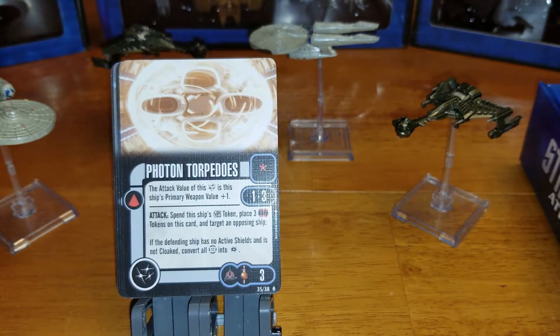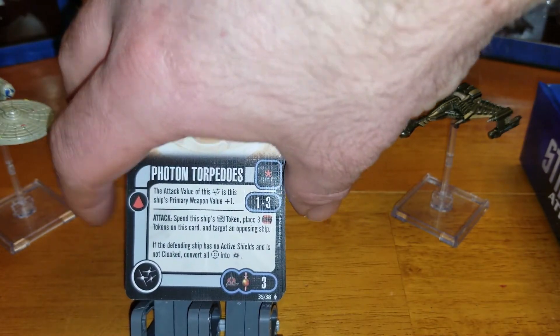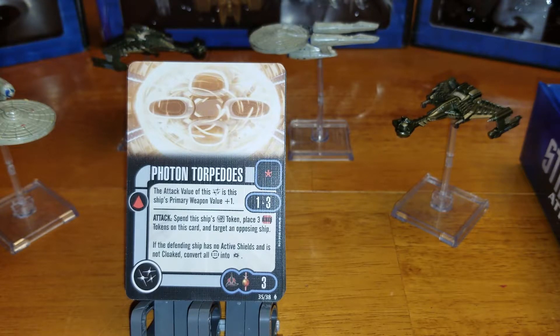Next we have Photon Torpedoes. The attack value of this weapon is the ship's primary weapon value plus one, which would put it at five. Spend this ship's target lock token and place three time tokens on this card, then target an opposing ship. If the defending ship has no active shields and is not cloaked, convert all battle stations into criticals. At range one to three, that's an extremely good weapon — and if you had the captain adding an extra attack die for attacking a specialty ship, you'd get six attack dice plus battle stations converting to all criticals. Sounds like a highly effective weapon.